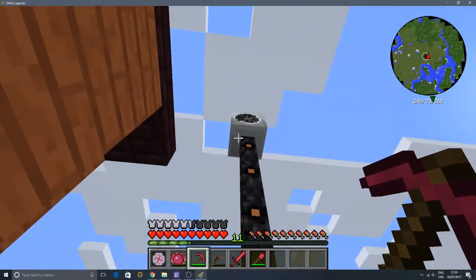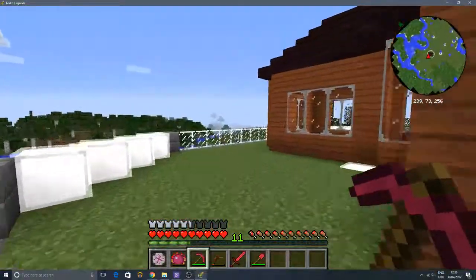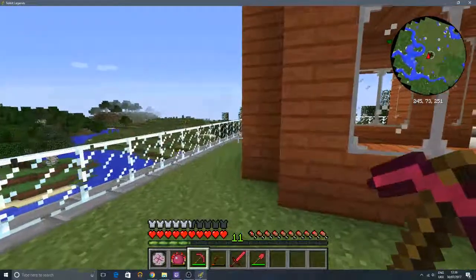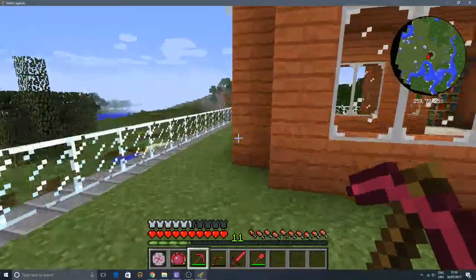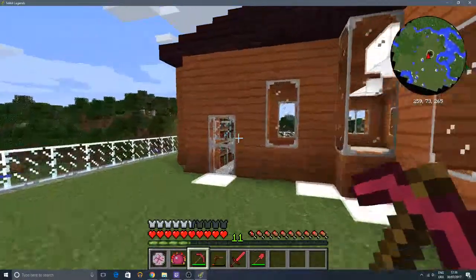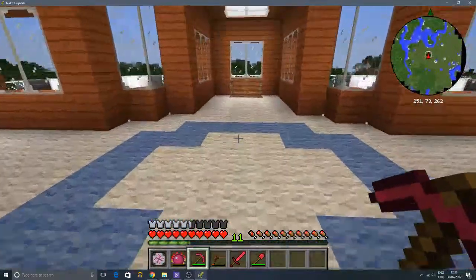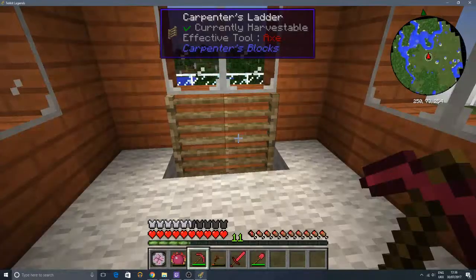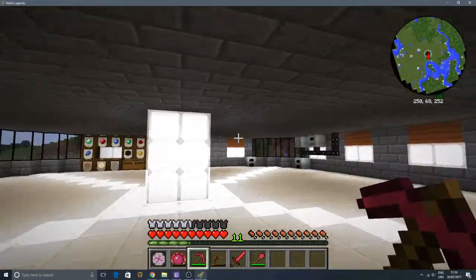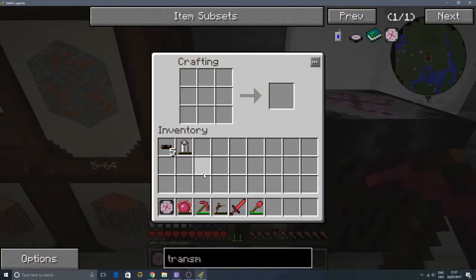We've got this windmill up here now. This isn't working right now - first of all it needs an RE battery, which we have put in there. But second of all, it doesn't work with these copper cables; we need glass fiber cables. And I believe we're going to need something like a battery box or an MFSU. I don't know whether they've got battery boxes in Industrial Craft Classic. A battery box is literally just a storage device. So we'll hop back downstairs and have a look at making some glass fiber cables and a battery box.